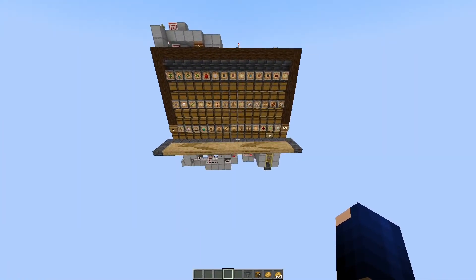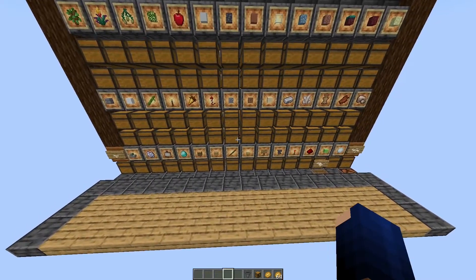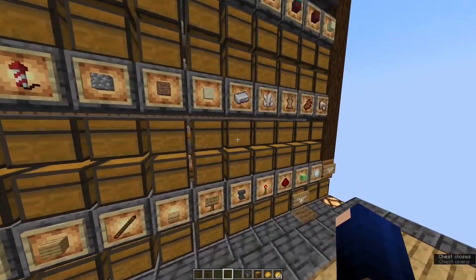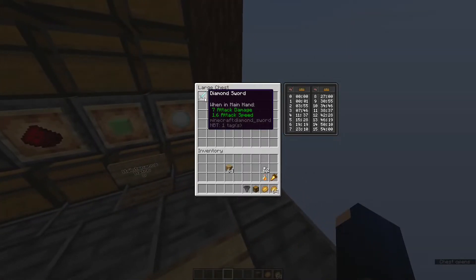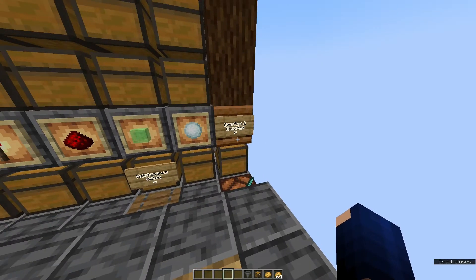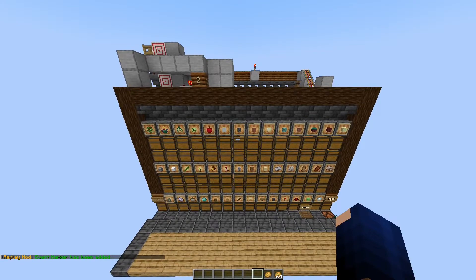Let's go back to our system. The cobblestone is sorted now as well. The dirt I put in just got sorted too and ended up in the unsorted section.